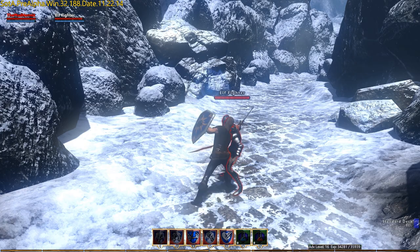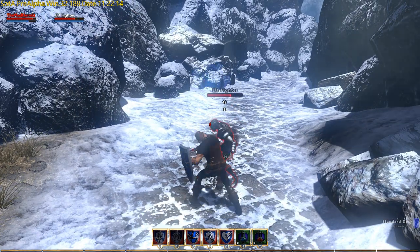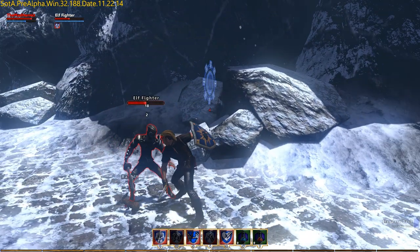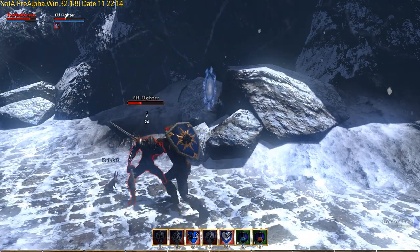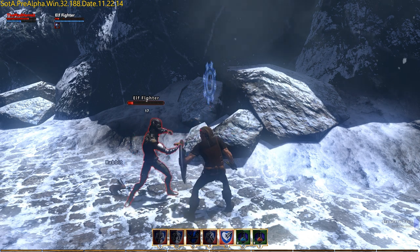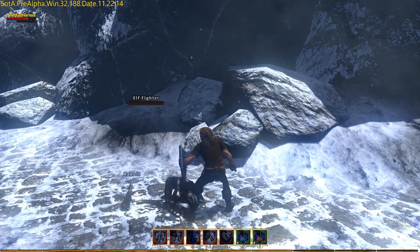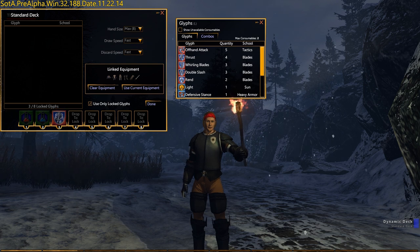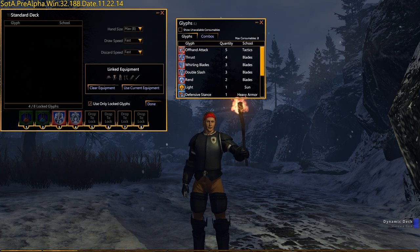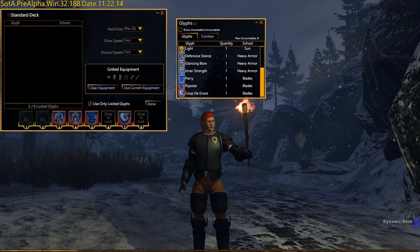A standard deck is the kind you most typically see in modern MMOs. It contains a set number of slots with a scalar ability tied to each. During combat, the player selects the glyph corresponding to the maneuver he would like to execute. Once the move is executed and the cooldown timer expires, a new combat move can be performed. This is the simplest, most familiar type of deck to construct, and is good for those who prefer skills positioned at assigned locations. Keep in mind, skills executed as part of a standard deck configuration use twice as much focus.